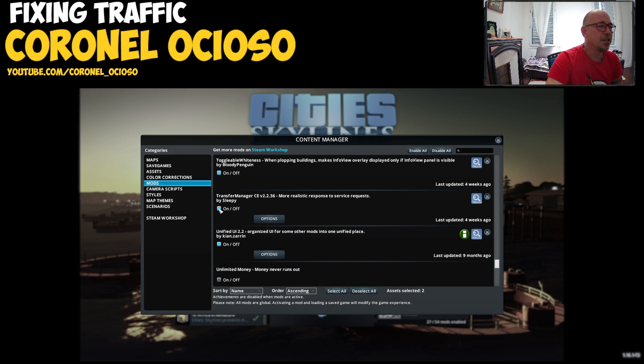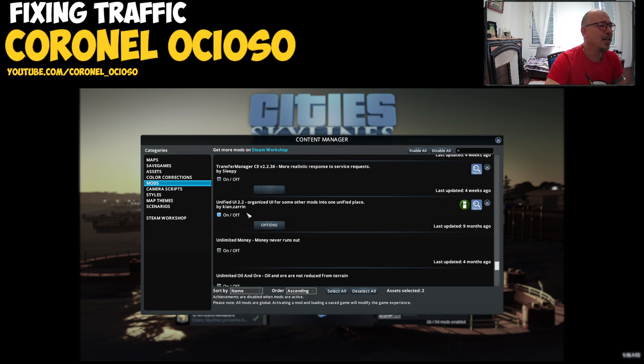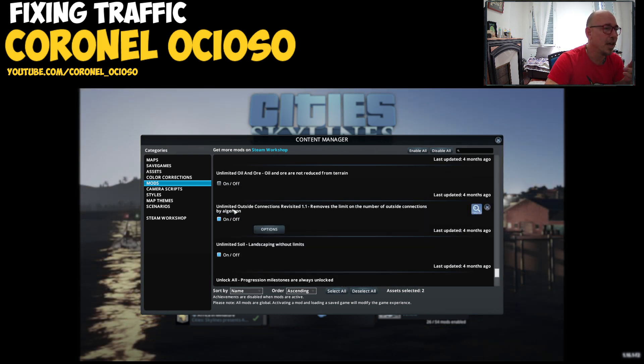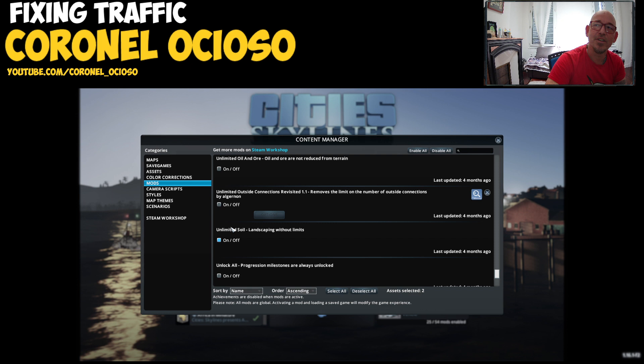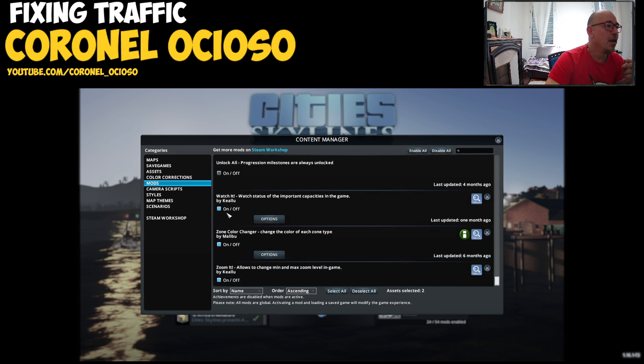Transfer Manager — this gotta go, it's the one that helps with industry and whatnot. Unified UI — this is just to group the mod buttons somewhere instead of scattered all around the screen. Unlimited Money, Unlimited Oil and Soil — those come with the game. Unlimited Outside Connection — you can add outside connections to the map — gotta go, gameplay change.